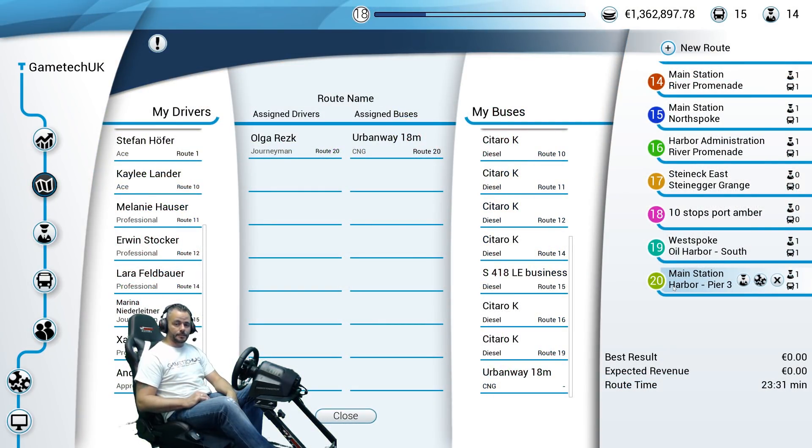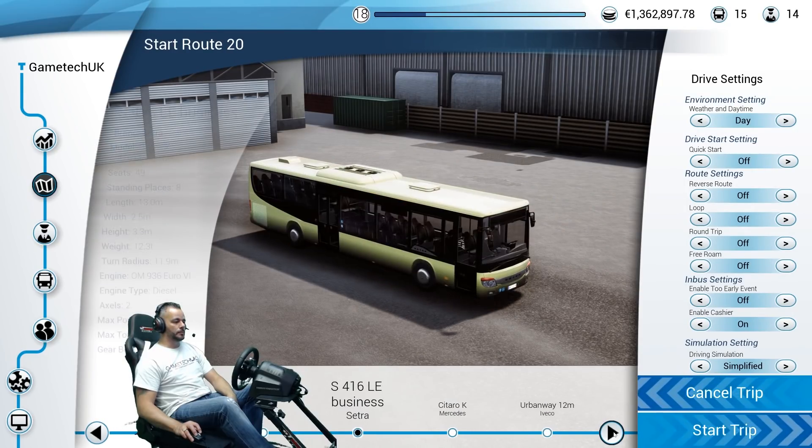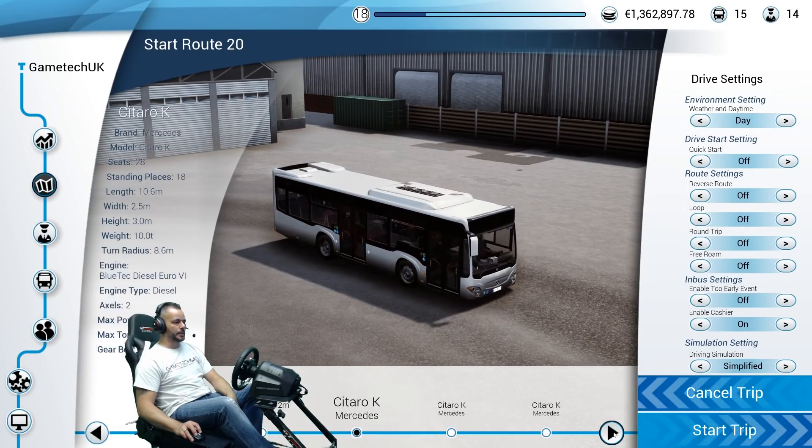Once you've made your designated route, you have to drive it yourself the first time with a driver. I've assigned a driver and I've assigned a bendy bus as well. So we're going to go Start Trip — we need to select the bendy bus.